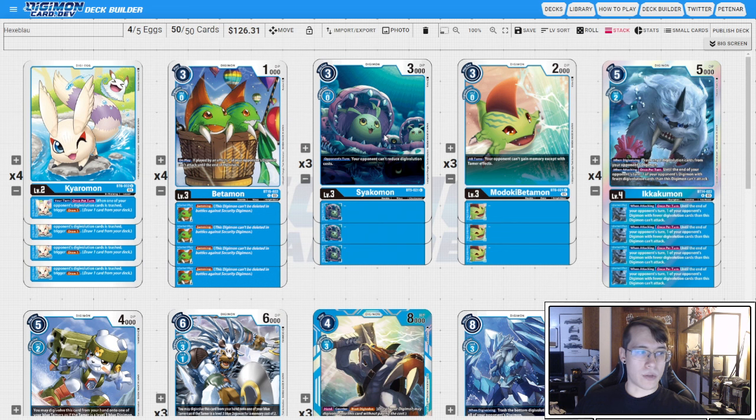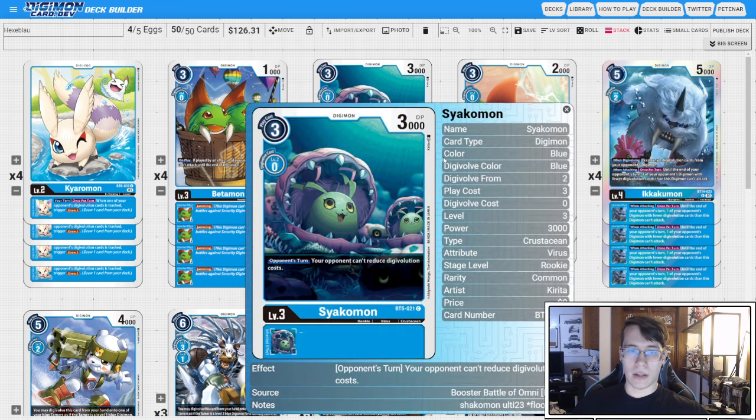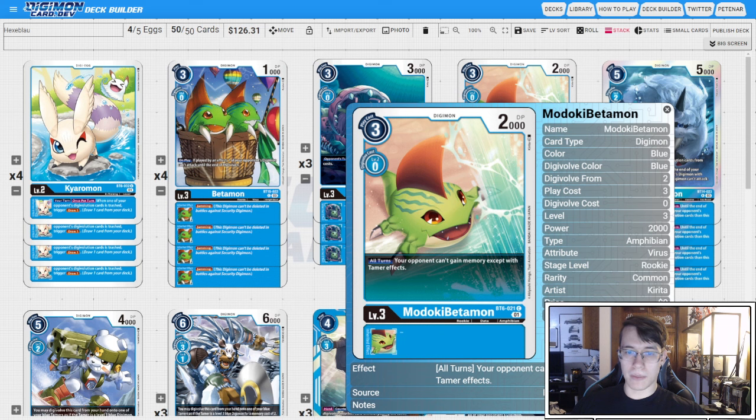Because we are trying to control the opponent and stop them from doing anything fun, we're running three copies of Sayakomon — they can't reduce Digivolution costs, so no trading cards here — and three copies of Madoki Betamon, where they cannot gain memory except with Tamer effects. So just hard floodgates and our Betamon.